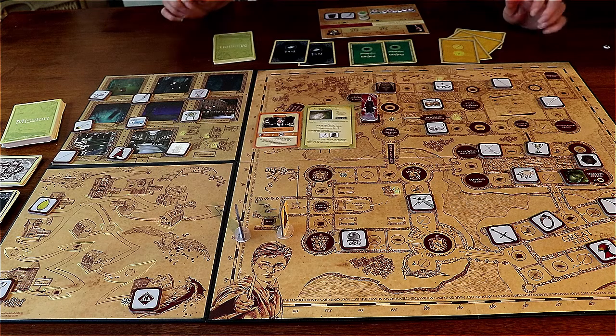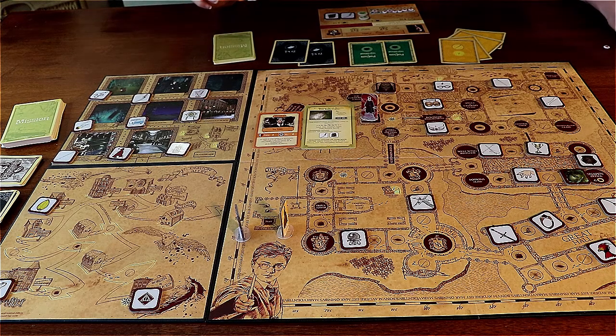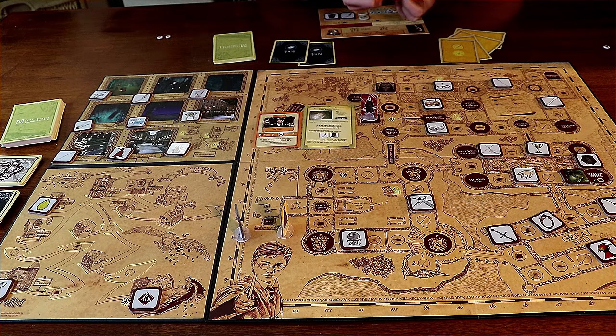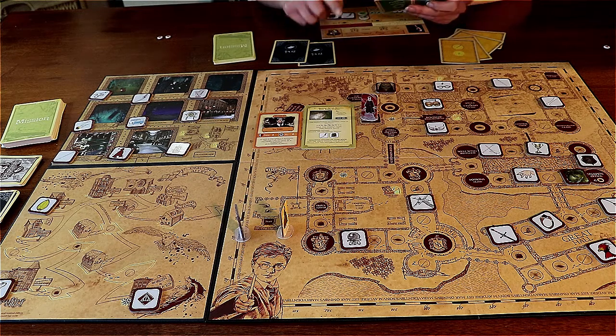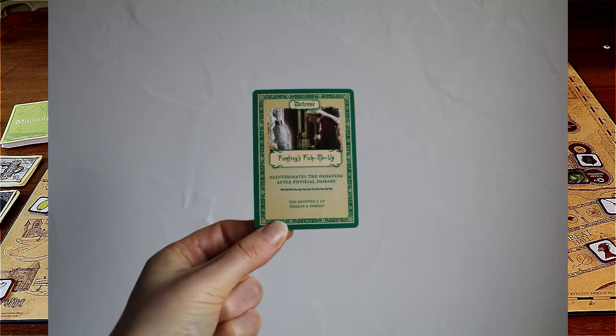It's my turn to play against him. Did he make me lose any? Yes — I lose two LP as soon as he's revealed, so I have five LP left. I'm going to see what potions I can use against him. For a mission I can either use a defense spell or potion and then an attack spell or potion, a defense spell or potion and then a dice attack, or just a card attack or just a dice attack. I have two potions — my defense potion gives me five extra LP, so I'm going to use that straight away.